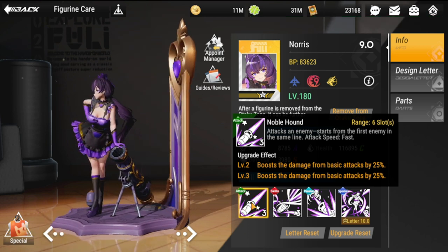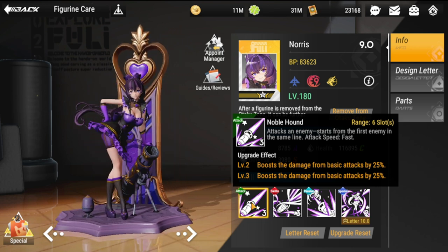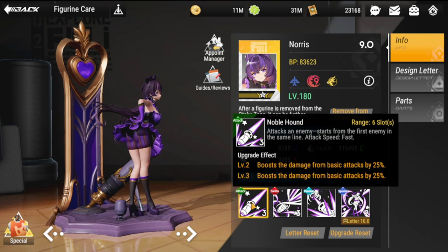Her basic attack is called Noble Hound Range. It has 6 slots. The upgrade effect at levels two and three gives a total of plus 50 basic attack boost damage.